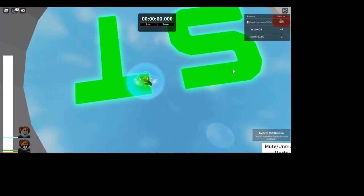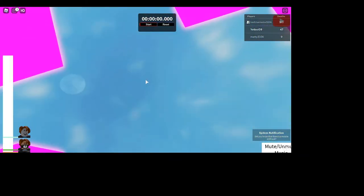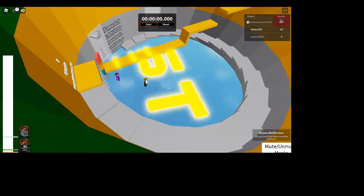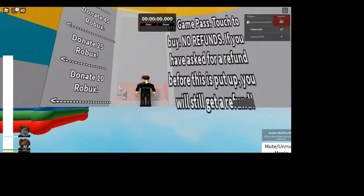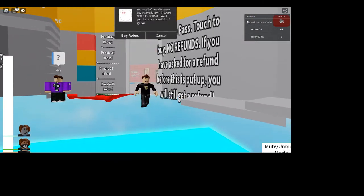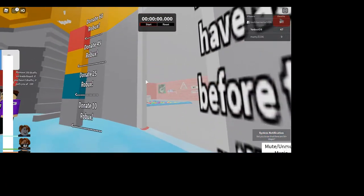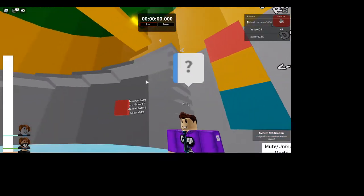I'll give you a little tour of the game. There's not much to tour — if you go all the way up to the top of the tower, which I will not be doing because I suck at parkour. We got the 'ST' for Stressful Tower. You can buy a 140 Robux game pass to be a VIP, go into the ball pit and stuff — that looks pretty fun.